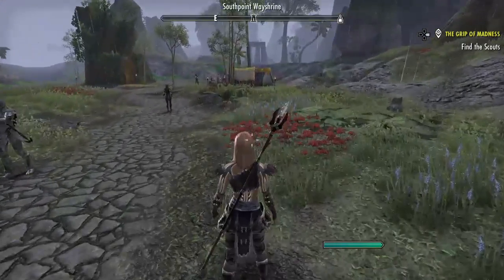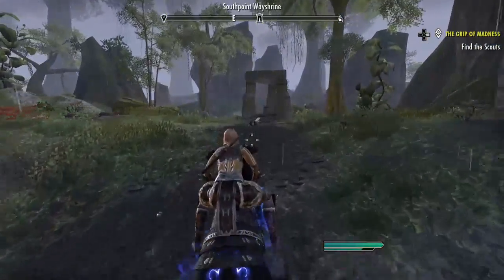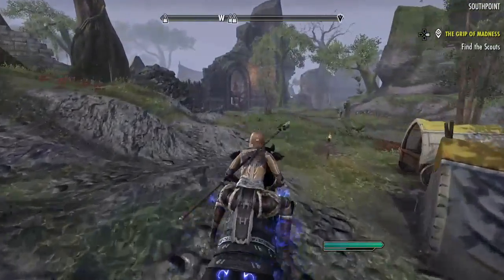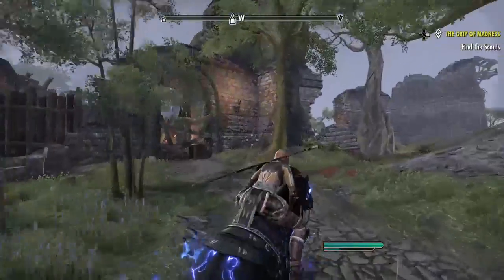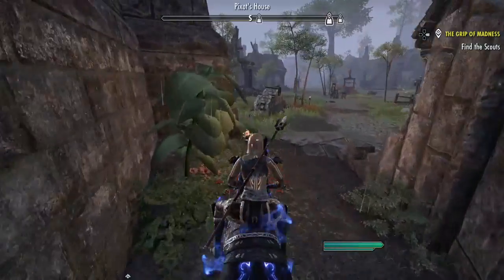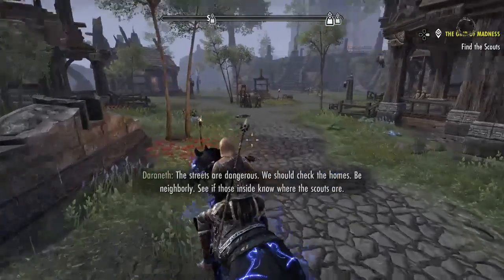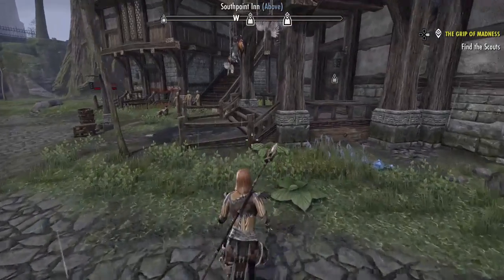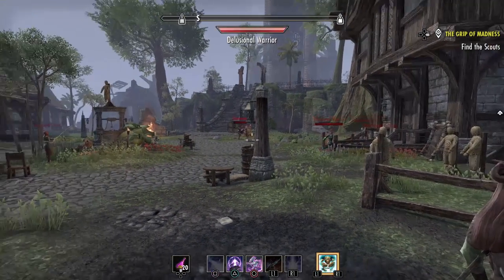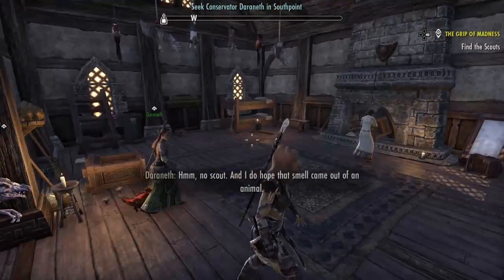Okay, where's the wayshrine? Tagged the wayshrine. Now, how to get into this place — the door's blocked up. There we go. 'Streets are dangerous — we should check the homes, be neighborly, see if those inside know where the scouts are.' I'm guessing they think they're fighting somebody else or something. 'They're seeing visions of bandits and such.'